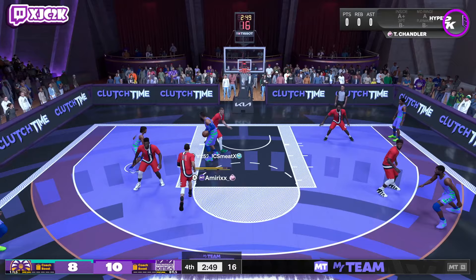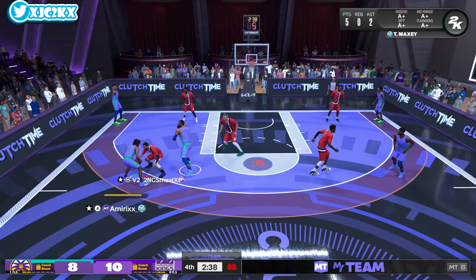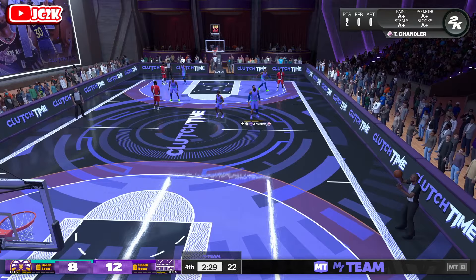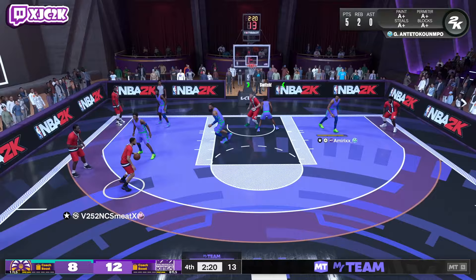Stop and attack and dump down to Tyson Chandler. Tyson resets it and we go right back to the pick and pop. Reject the screen, attack downhill — spacing is horrible, guys. Quick slip of the screen. Not a great possession, but I got a really good shove animation with Tyson that resulted in a bucket. That should have been a steal too. It is what it is. Five points, three assists for Tyrese Maxey — it's been a really good performance so far. I've been very impressed and I think he's a very good card.